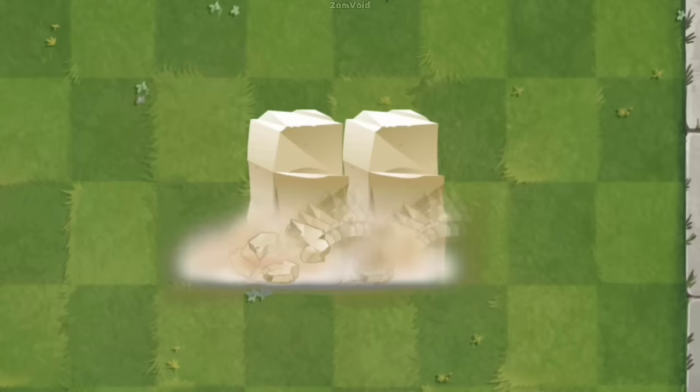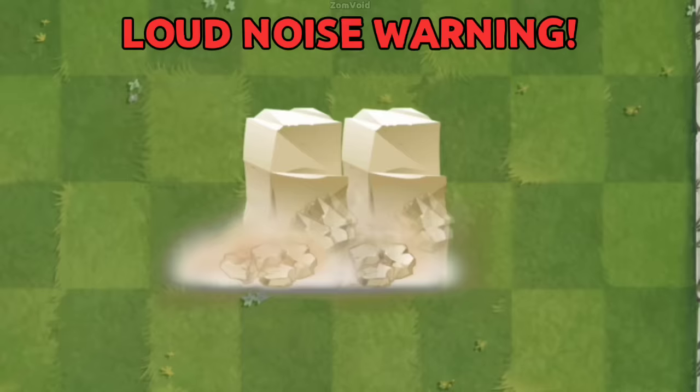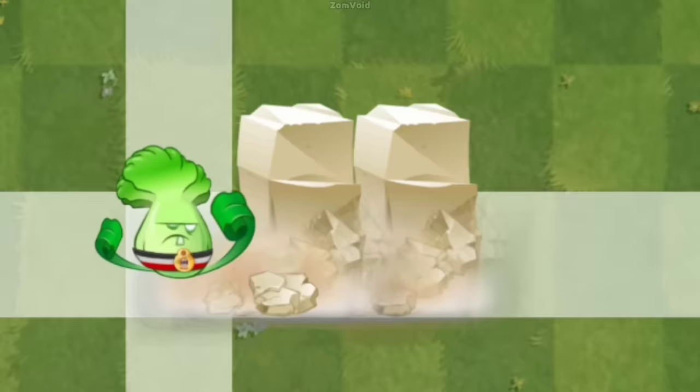In my opinion, this glitch is likely caused by a coding error where the game cannot properly handle the interaction between Medusa Zombie's petrification ability and the Enlightened Zombie's immunity. You can avoid this loop by simply destroying the stone with power-ups or projectiles from any plant, instantly breaking the loop.